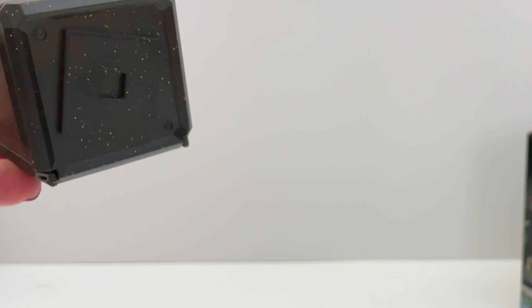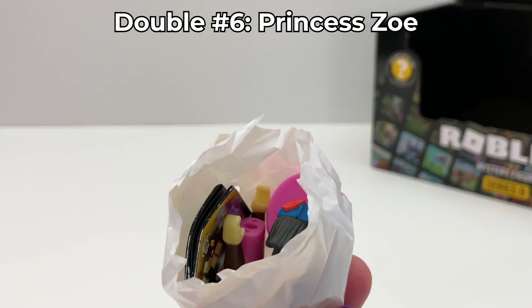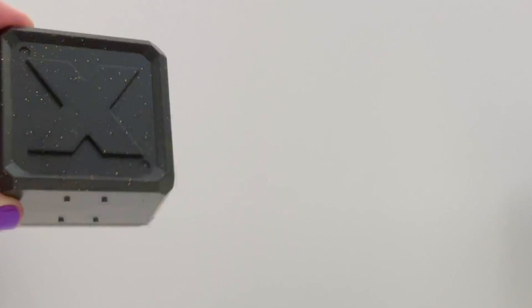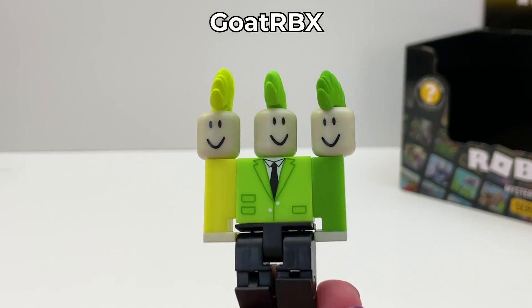Box number twenty-one — it's a double. All right, there are two left. Box number twenty-two — yellow and green. We got the developer Goat RBX.